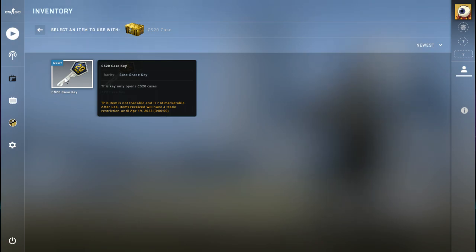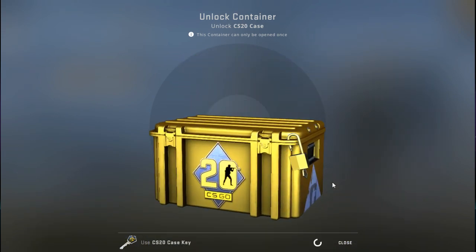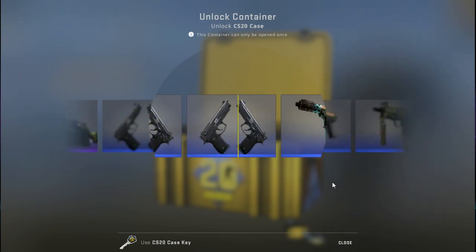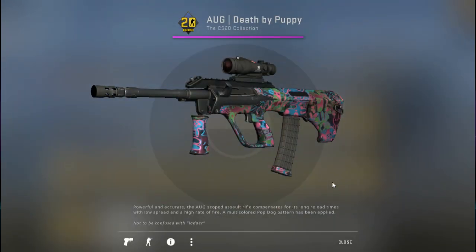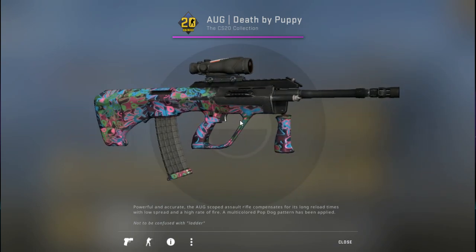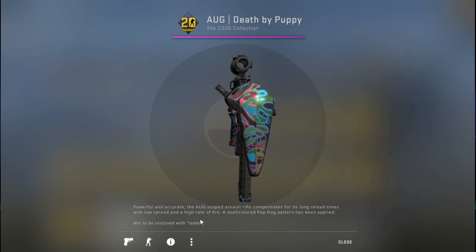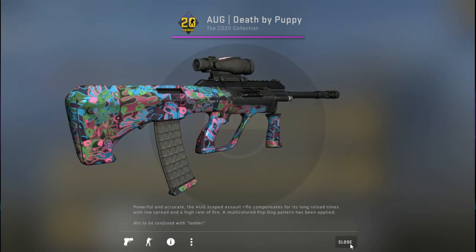As you can see, I just bought all of these cases and keys. This item is not tradable and not marketable — items receivable after a trade restriction until April 19th. So I'm not allowed to trade anything I get here until after April 19th, 2023. That's okay, I don't plan on trading any of these right now. OG Death by Puppy — I like that! All the dogs, that's cool. Death by Puppy on the buttstock too.